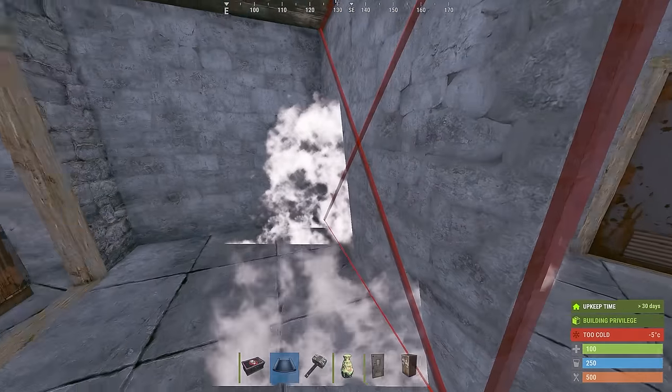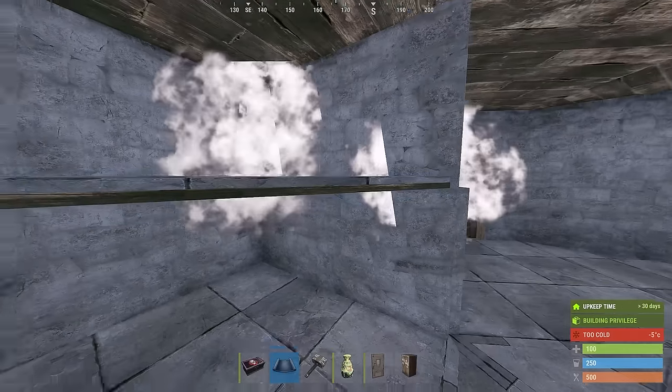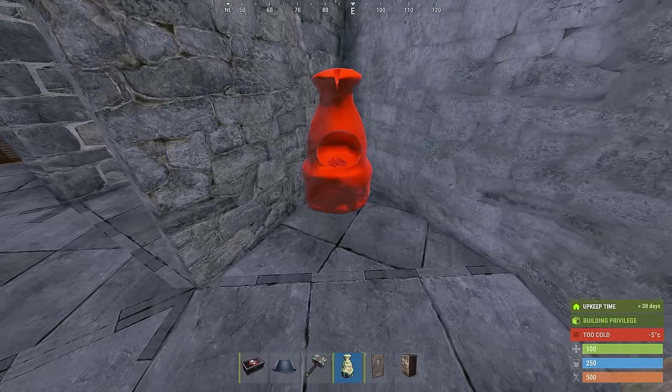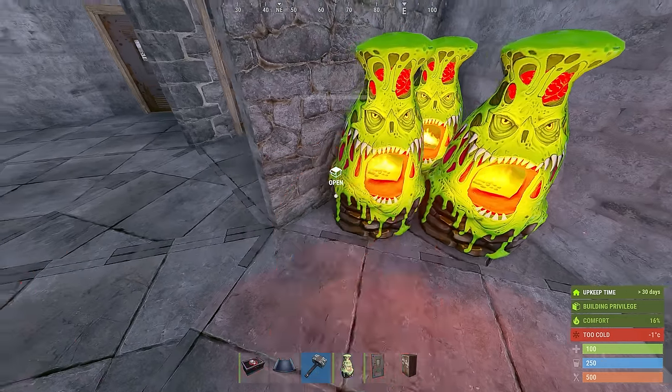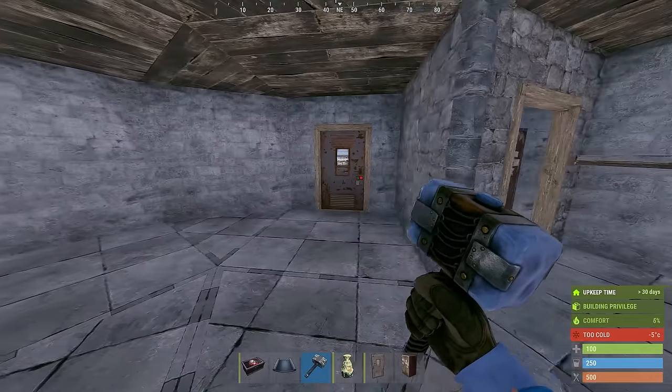Over here I'm going to place a wall just like this, a half wall here, a triangle there, and a triangle through the wall. We can delete these. Here I'm going to put my furnaces, and you can set your boxes up in here however you like.